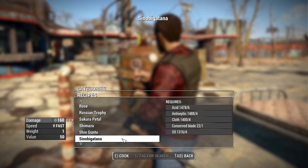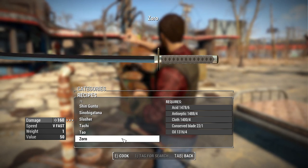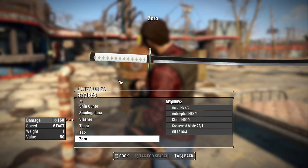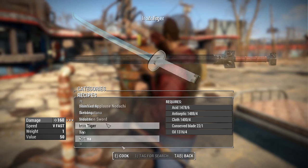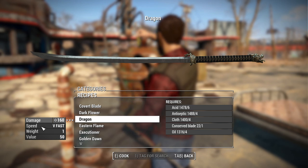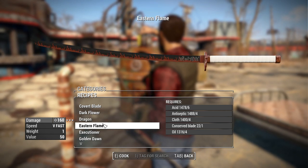There are so many swords included — we are still scrolling, and luckily they're all in alphabetical order — finishing off with Zoro. All you need is one of those conserved blades and some other parts. They all have the same stats: a damage of 160, a swing speed of very fast, a weight of one pound, and a value of 50 caps. There are also weapon modifications that we'll get into later.